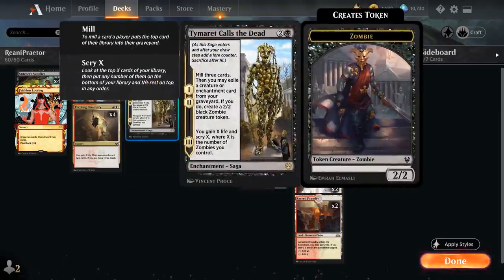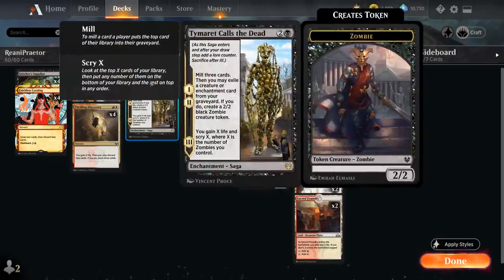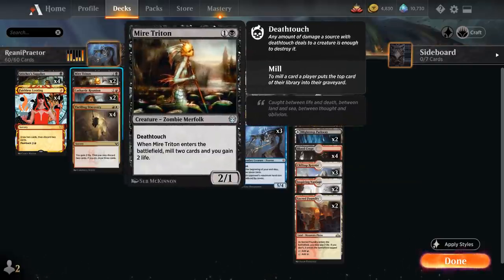We also have 2 copies of Timurith Calls the Dead, which on the first 2 chapters mills 3 cards, then we may exile a creature or enchantment card from our graveyard, and if we do, make a 2-2 Black Zombie Creature token. Usually don't want to exile our Praetors, but if we mill a Stitcher Supplier or Mare Triton, we might be okay making a Zombie token, since that'll be necessary to potentially cast our Blood for Bones. On the final chapter, we gain X life and Scry X, where X is the number of Zombies we control, so it also synergizes with Supplier and Mare Triton.